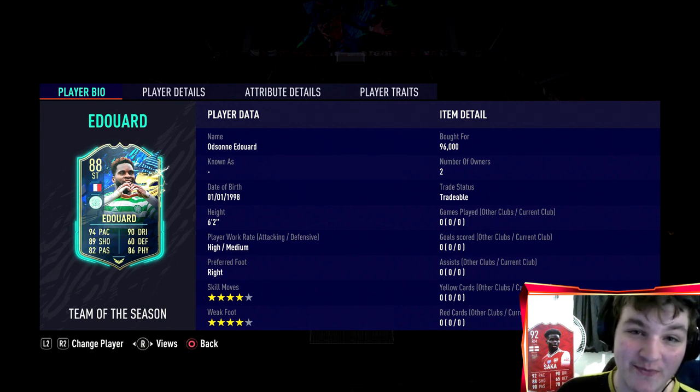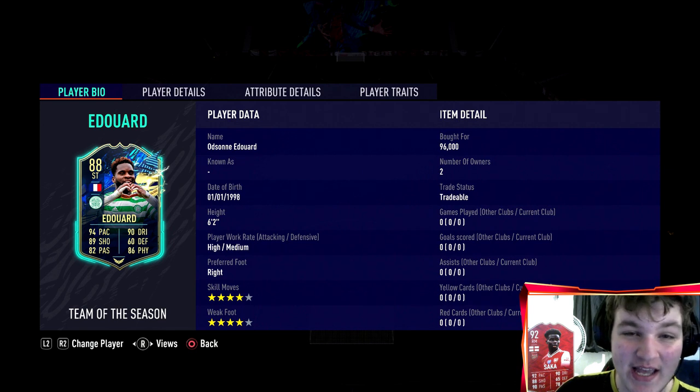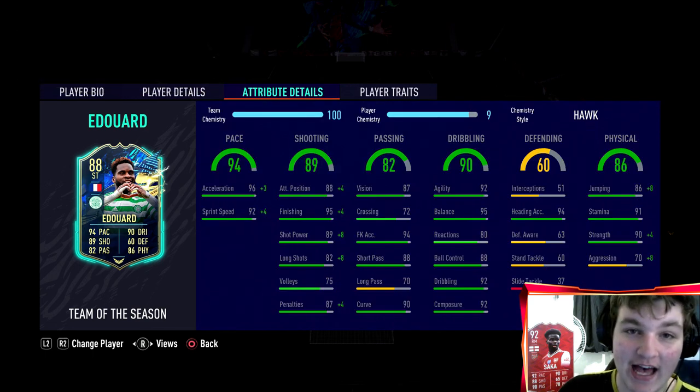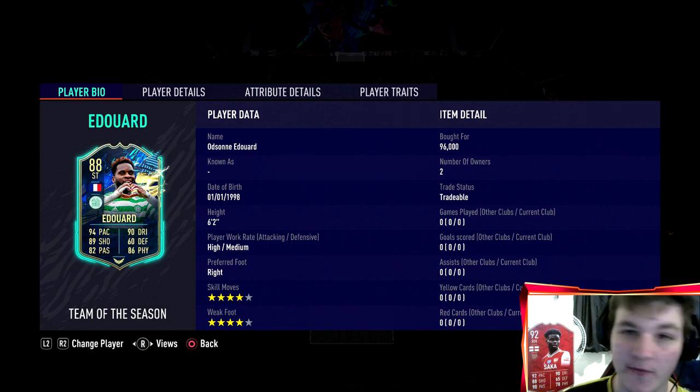I packed tradable Ndombele from a marquee matchup, so I'm currently sitting at around 900,000 coins. Edouard only cost one tenth of that — 96,000 coins — for what seems to be an absolutely unbelievable card. Celtic didn't win the Scottish league this year, it was Rangers, but Edouard was banging them in for fun. He got a Team of the Season last FIFA as well.